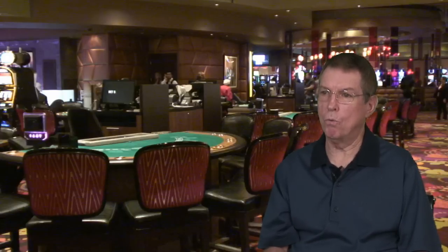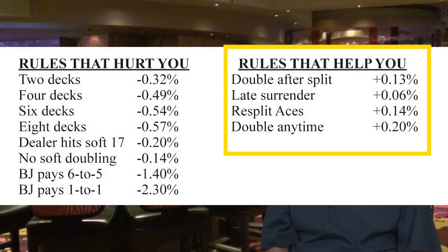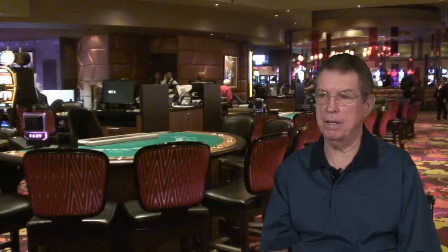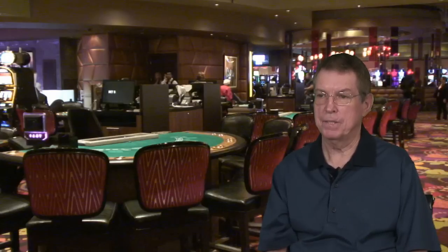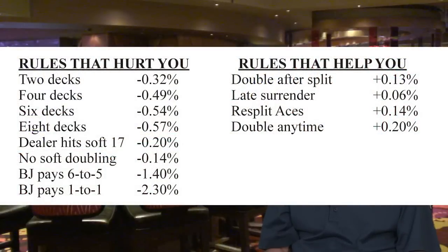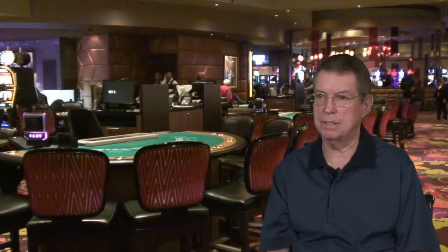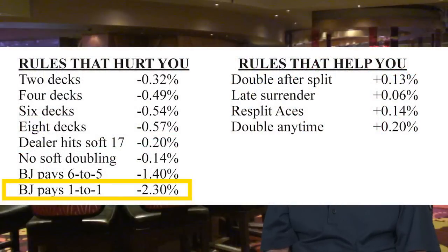It's important to know which rules are player favorable and which are favorable for the casino. For example, a lot of blackjack games nowadays offer only a six to five payoff for blackjack as opposed to the traditional three to two payoff. A six to five blackjack game is horrible — the house edge zooms up to over one percent. You also want to avoid seven to six or even money blackjack payoffs.